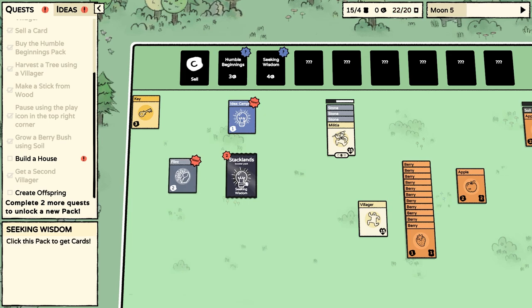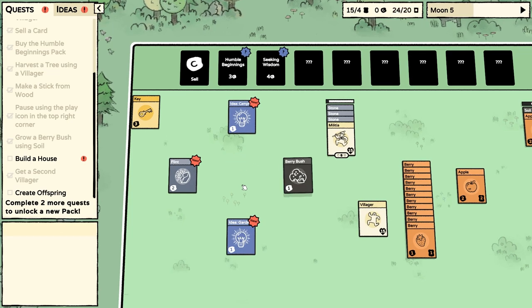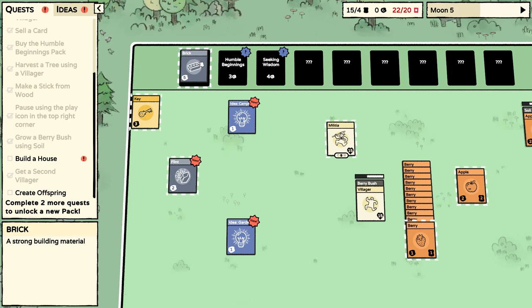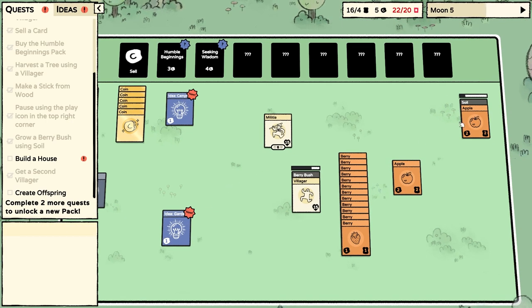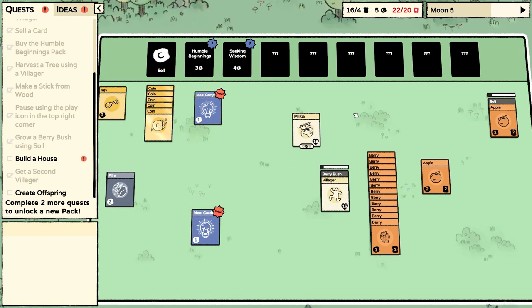And another berry bush. Keep working. A brick — it's worth five. I don't think we're going to need it right now, so I might sell that. Maybe we'll keep the flint and try to get a stick. If this makes an apple tree, then we should be able to get a stick maybe out of the apple tree — or can you only get apples out of an apple tree?